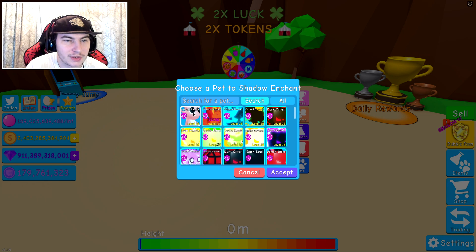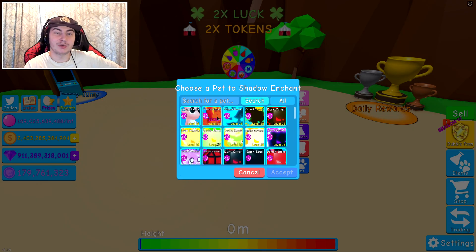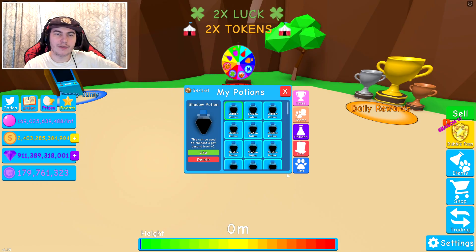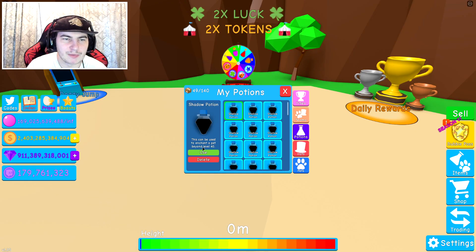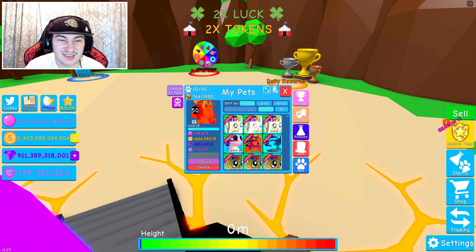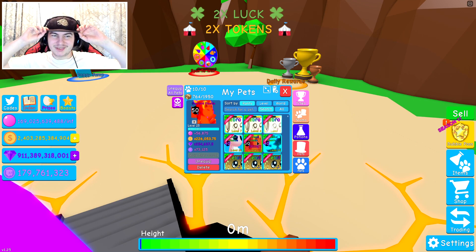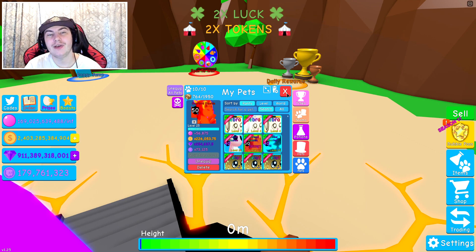Let's go ahead and max it out to level 50. I might as well, because I'm probably never going to get another secret pet, so I might as well use it. Hopefully after the event's gone, this pet's going to get the currency change like a lot of other events have. I'll talk about it in a second, whenever we max this out. Oh, this is going to be even better. 73,000 tokens, 56,800 — basically 57,000 bubbles, and 226,000 and 254,000 gems and coins.